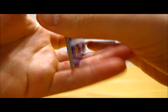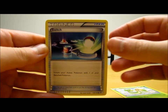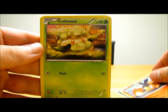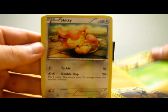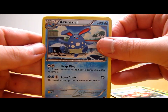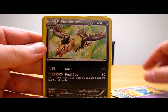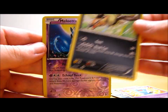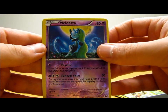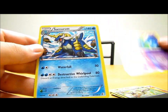This pack starts off with Snivy, Switch, Tepig, Cottonee, Skitty, Azumarill, Wobbuffet, Mandibuzz. Meloetta — that's a rare reverse holo — and then the actual rare in the pack is Samurott holo.